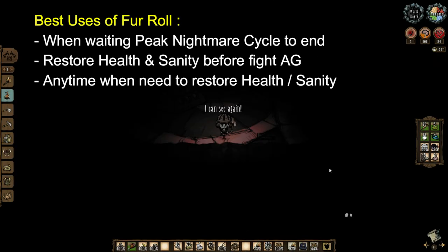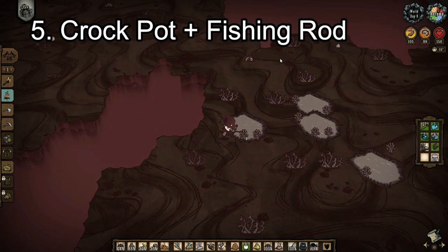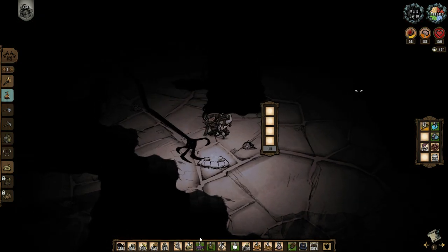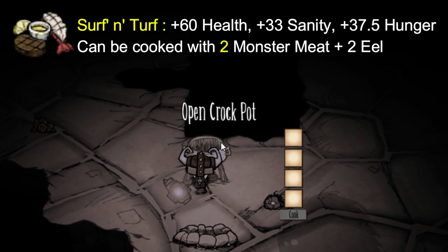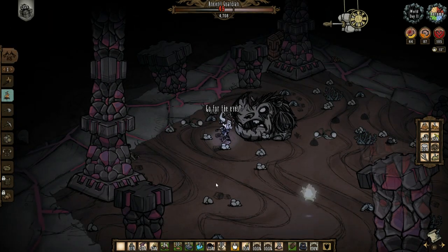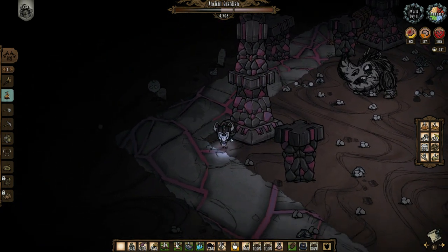Number five: crock pot and fishing rod. A pre-crafted crock pot and fishing rod are very useful in ruins. You can fish two eels from the pond, cook them with two monster meats, and get a surf and turf that heals 60 health, 33 sanity, and 37.5 hunger. This gives you a strong healing option for the ancient guardian fight or in case of emergency.